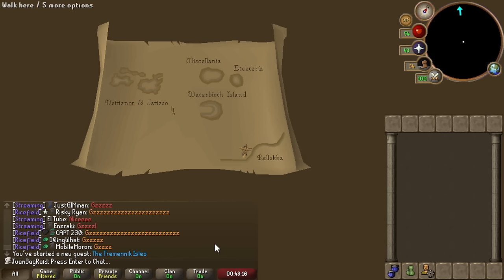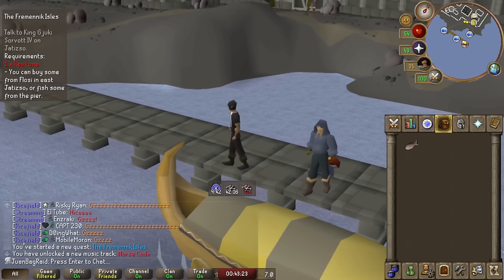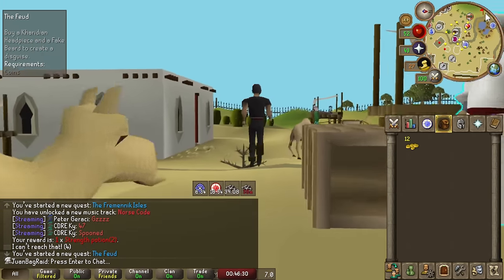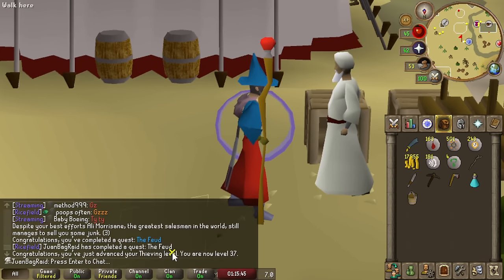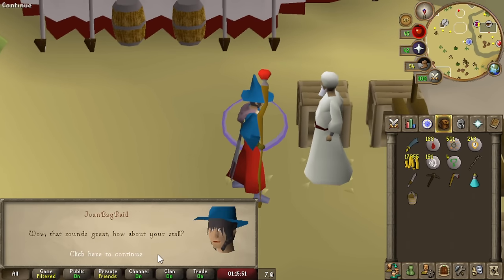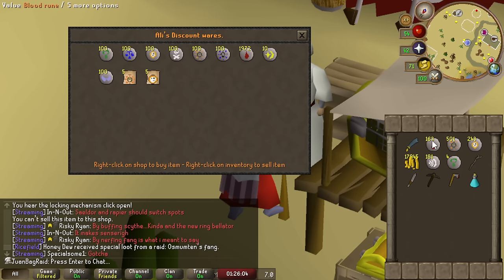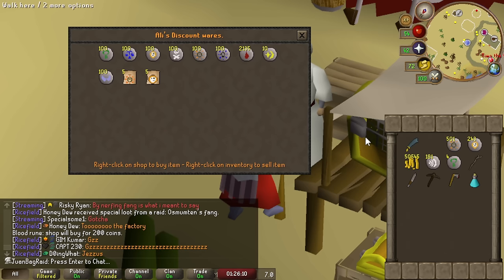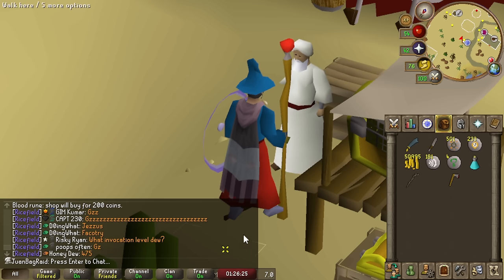I'll show you the usual spot for those of you that haven't seen the strat before. We're going to do this quest now before I go ahead and do Ice Trolls, so I can free up some inventory space. The Feud quest is done. Now it's time to unlock Ali Morissane's rune store - the secret rune store. General stock is unlocked. We're going to sell all these Blood Runes because it's very unlikely I'll ever use them - that's 30k down.